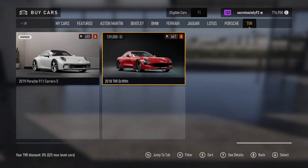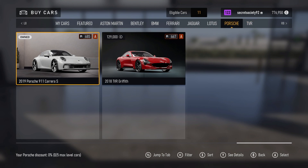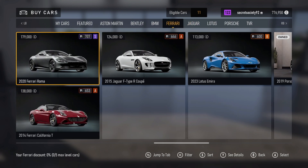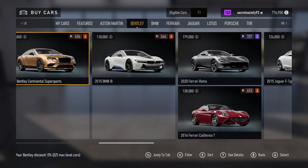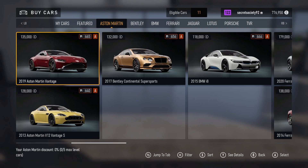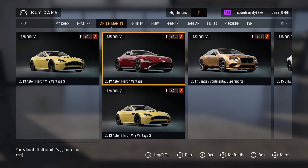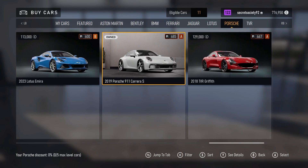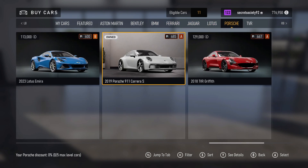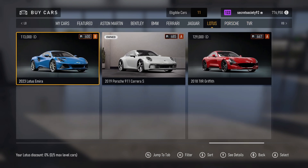We've got some really powerful cars to choose from here. We've got the likes of a TVR Griffith, Porsche 911 Carrera S, Lotus Emira, Jaguar F-Type R Coupe, the Ferrari Roma and the Ferrari California T, the BMW i8, the Bentley Continental Supersports, the Aston Martin Vantage and the Aston Martin V12 Vantage. I'm not sure why there's two of them there. I'm kind of being pulled towards the Lotus Emira to be honest - it's probably the least powerful car here.